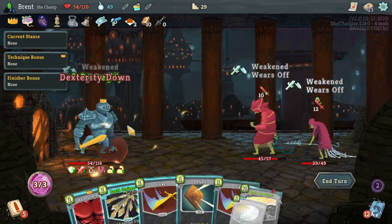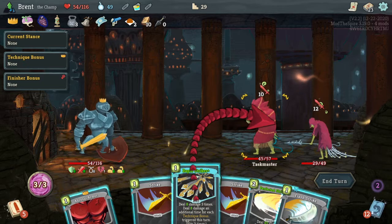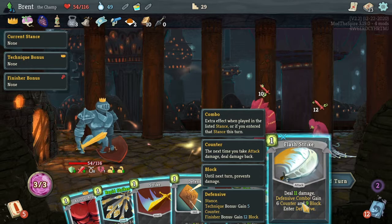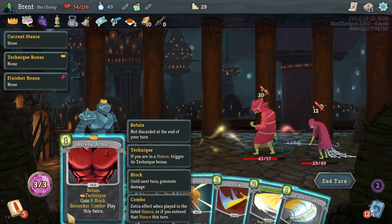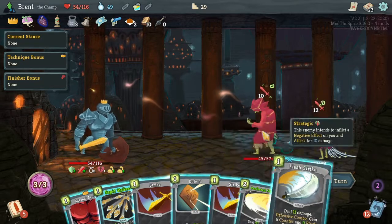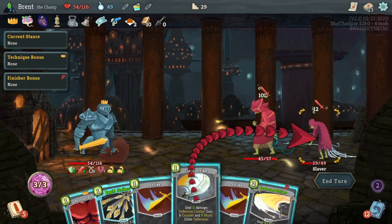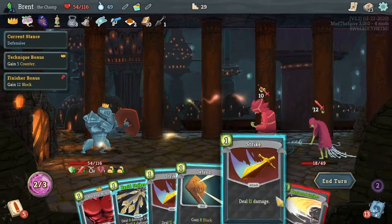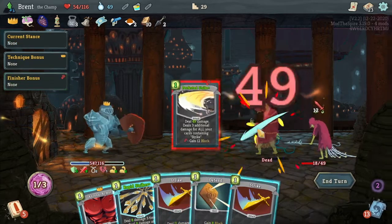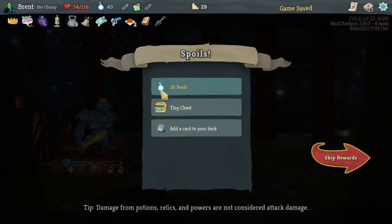We're down to 50 HP, we made it work. Good clean fight - eight, three times is 24. Defensive there. We want to go for Berserk really, for block purposes. Or I could just kill this one. Yeah, hit you - reduce the cost, we're in defensive now, and then kill you. 12 block, and then kill you also. I forgot we would gain the extra energy there.